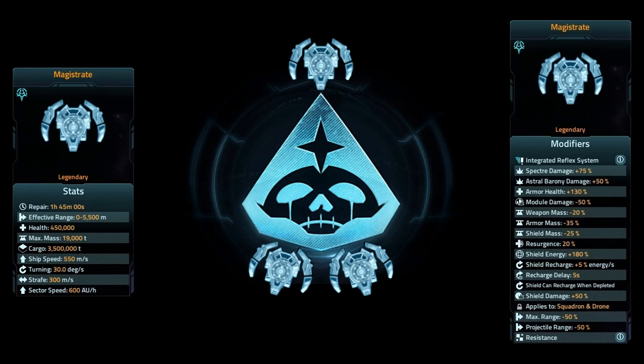Let's take a look at the modifiers. We'll take a look at the integrated reflex system once I've gone over all the other stats, and then the resistances last. It does 75% more damage against Specter vessels, and 50% more damage against Astral Barony vessels in general. Any armor you equip on it will automatically have a 130% increase — so if you have 100,000 hit points, you'll now have 230,000. It's a bit of a roundabout way to do it, but that's a gripe for another video, not a showcase.